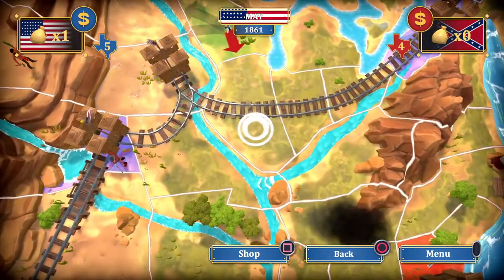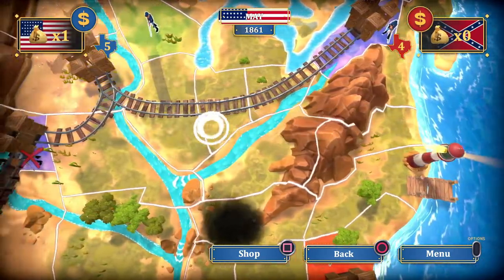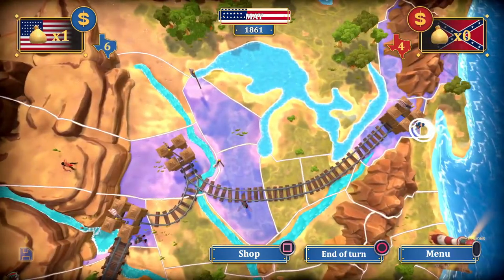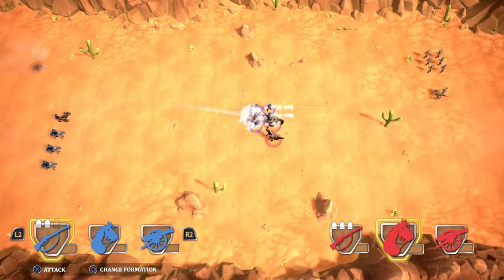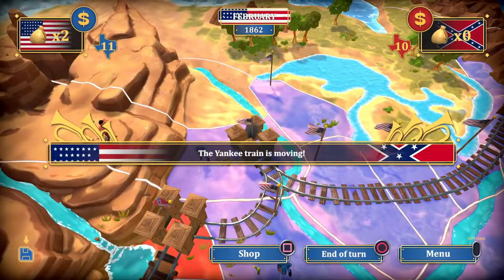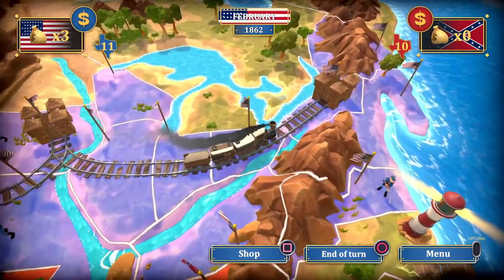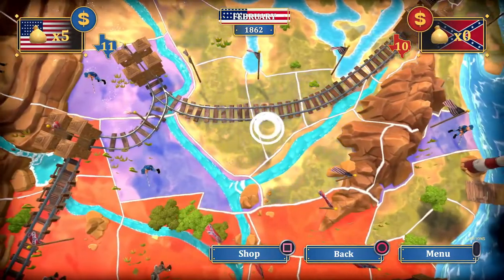In the game you play as the Confederates and have to win over all forts on the map. You start with a set of troops and get one move per each troop you have. You can lose troops in battle, but you can buy new troops with money. Each fort brings you one sack of money, and for 3 sacks you can buy a new battalion. The team with the most states conquered also gets 1 extra sack.